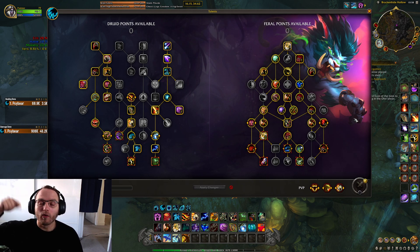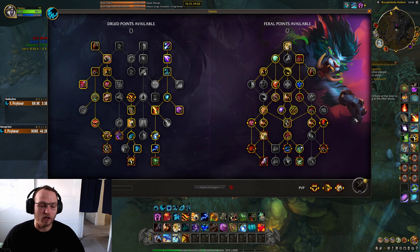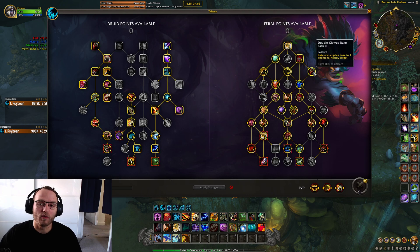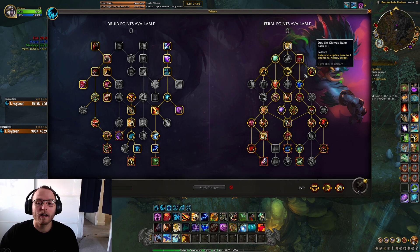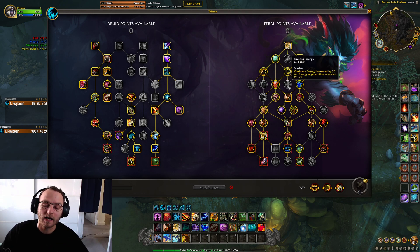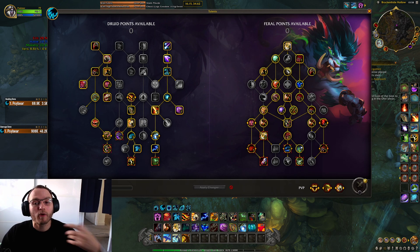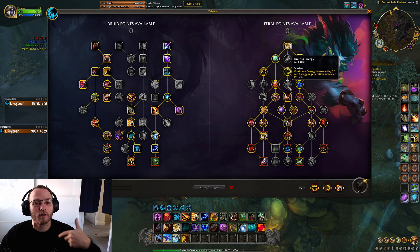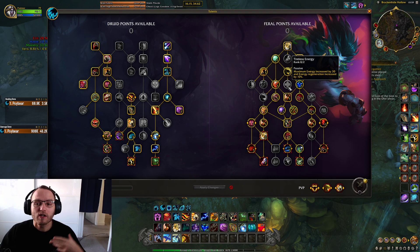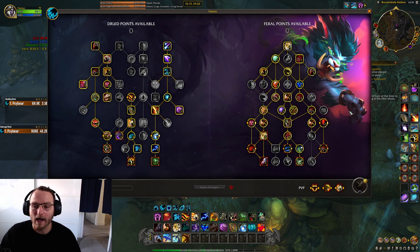In Heroic or any other difficulty, Lunar Inspiration is going to be good because you can get additional single target on the boss and you don't really need Double Clawed Rake. The reason you're making that decision between Double Clawed Rake or Lunar Inspiration is that I don't think you need Tireless Energy on Eranog — you have so much Predator reset and Tiger Fury reset from the adds dying. So I don't feel like you need Tireless Energy. If you do find you need it, you can drop Double Clawed Rake or Lunar and grab that instead.